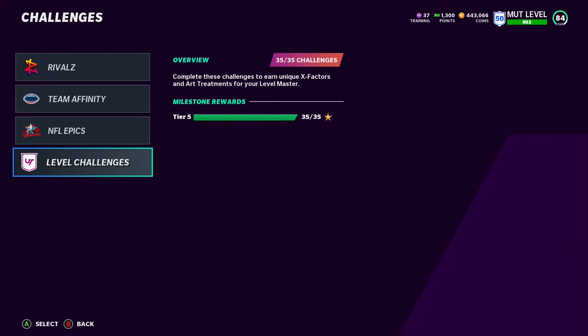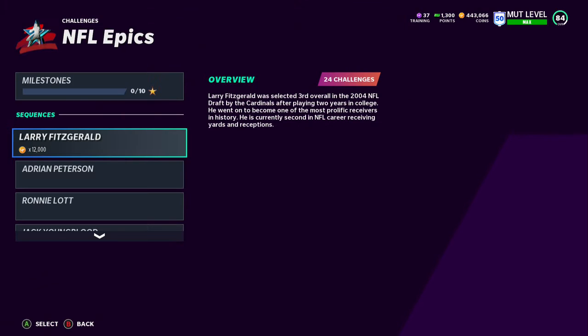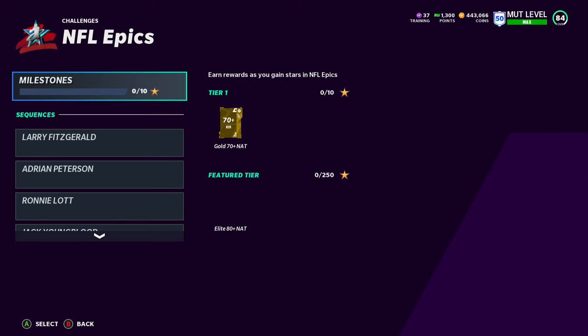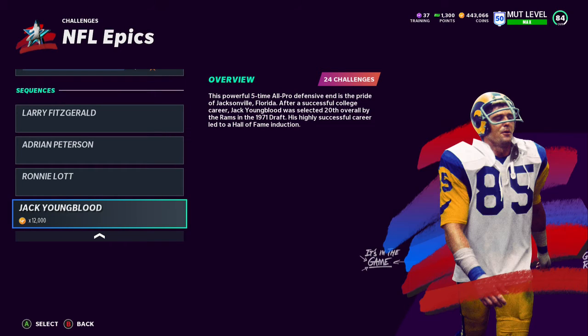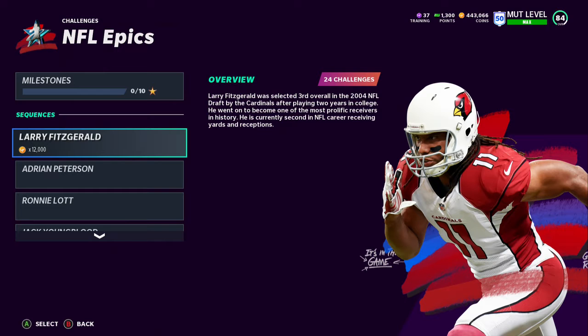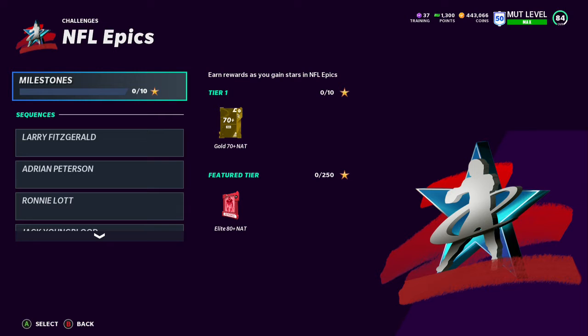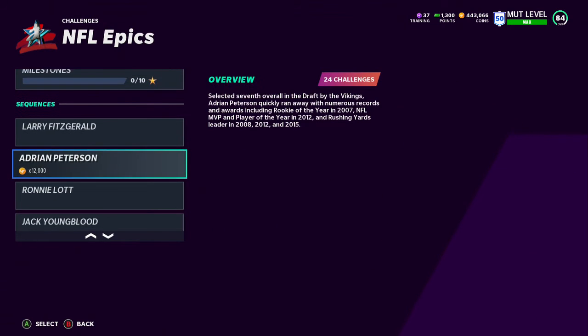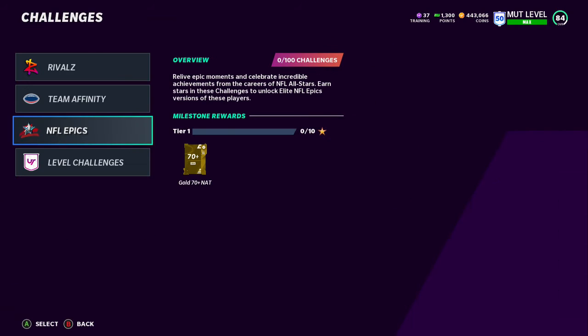For solos, do the level challenges. When you get to level 50, finish all of them - you need to get Andrew Johnson all the way maxed up. When you complete the level challenges you get Andrew Johnson fully maxed. For NFL Epics, if you do not pay in this game, do these now. The two or three most important ones are Adrian, Ronny Lot, Jack, and Blood. Blaylock Fishfield is a good starter but 83 speed is not good at all. If you want to grind that 80+ player out, go for it, but I'd probably prioritize: if you don't have a running back, do AP first, then Jack and Blood, then Ronny Lot - Ronny Lot's always cold in Madden.